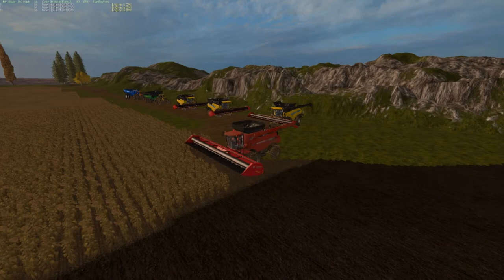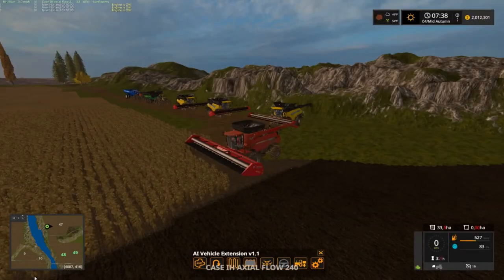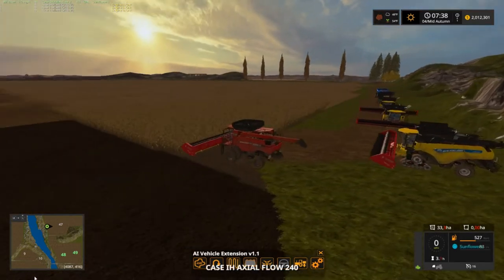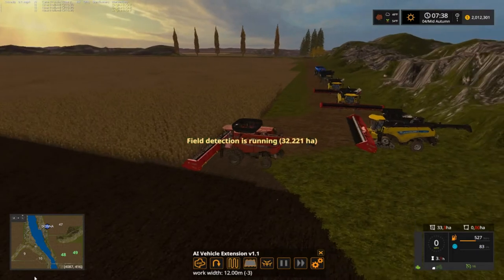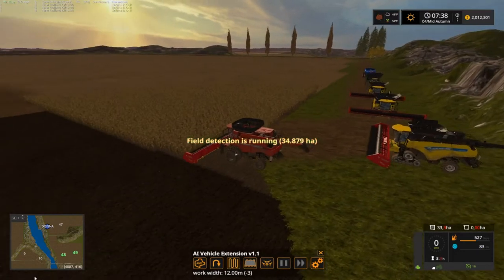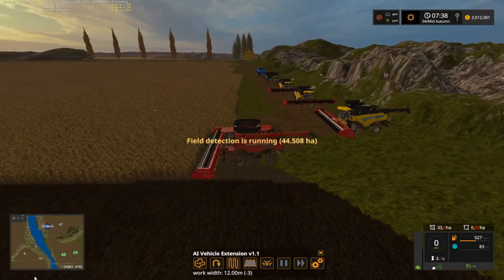Welcome back everybody to Corn Belt here on Farming Simulator 17. Your host, Mr. Boo, aka Tommy Miller. Folks, we are starting our sunflower harvest. I believe this is part three of the harvest. I've got this sunflower field here to go, and then we've got a bunch of soybeans to go.